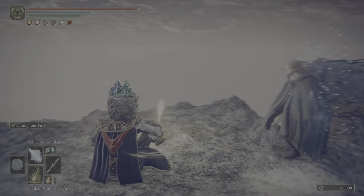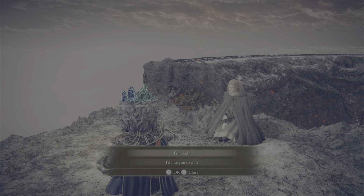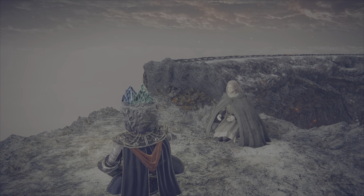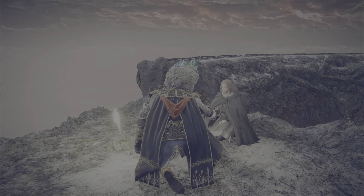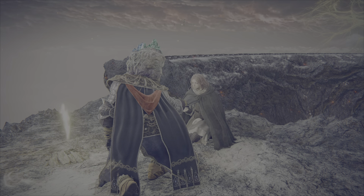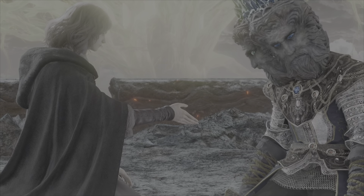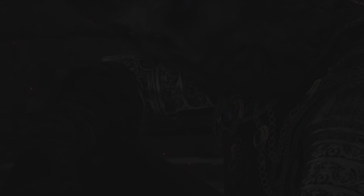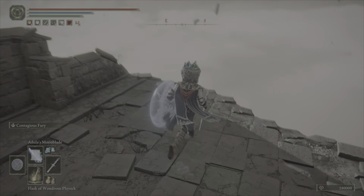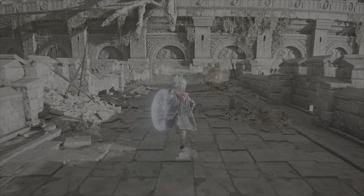Talk to Melina and say you're ready. At this point you might want to get better armor. There's a neat armor set in the Royal Capital called the Lionel Set — very heavy, but it has the highest amount of poise and resistance. Now you just magically wake up over here. As usual, run straight and you'll eventually get to a grace site.